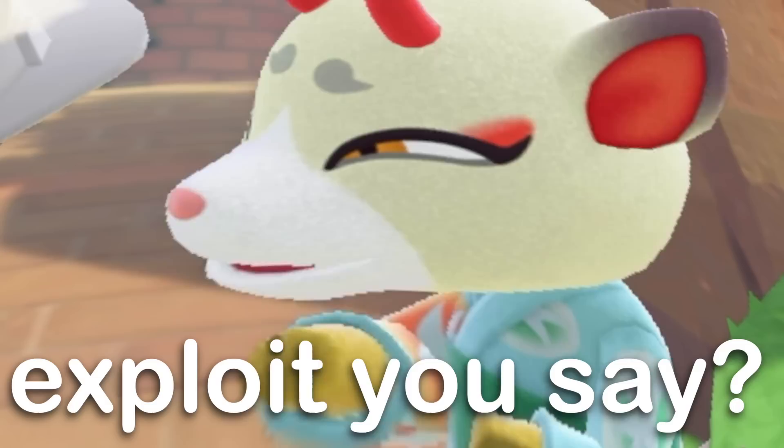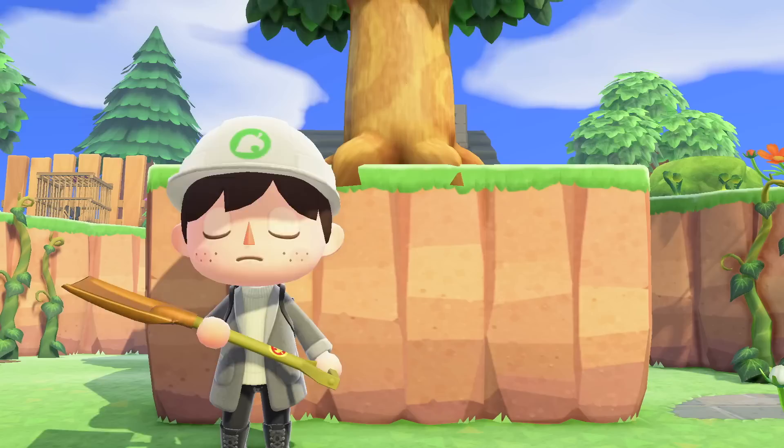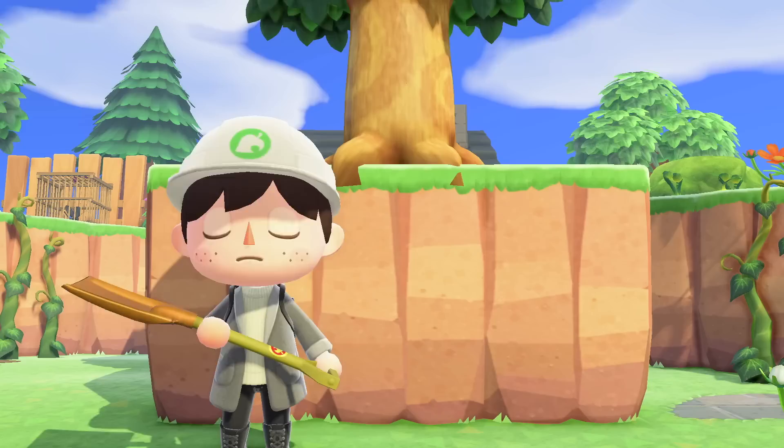However, thanks to a certain exploit in the game there is a way to surpass one of these island limitations that you'll definitely want to learn about. This trick, or glitch, or exploit — whatever you want to call it — basically allows you to plant trees right on the edges of cliffs, and it's incredibly simple to do. Literally anyone can do it in their own game.